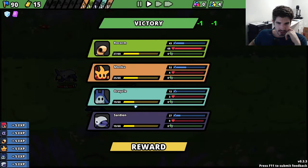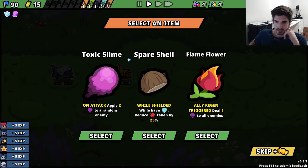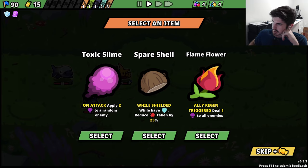Fantastic. This is just looking great. Flame flower - is that what we need? No, we need flame belt. Okay, well what are you? Ally region - don't think we care. Ooh, that's also good. Hold on to you. Who do we want to recruit? I don't think it really matters. What does a fire one do? Everyone gains attack - that's pretty good.